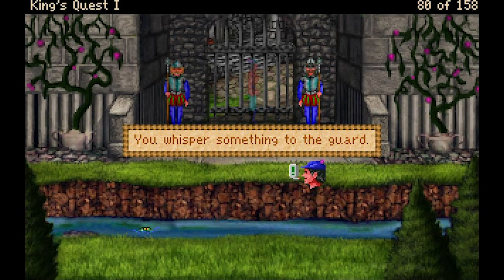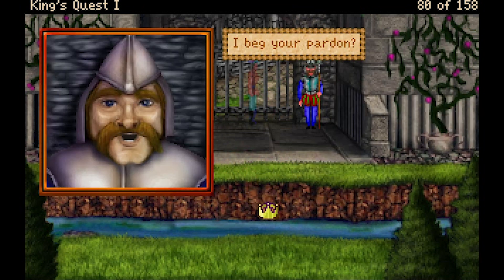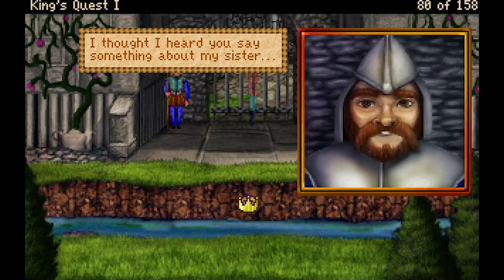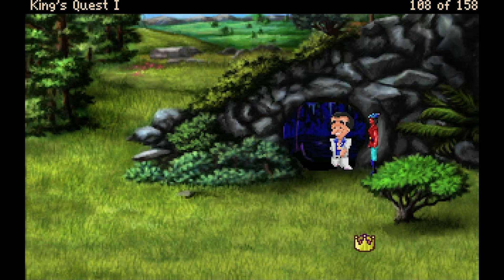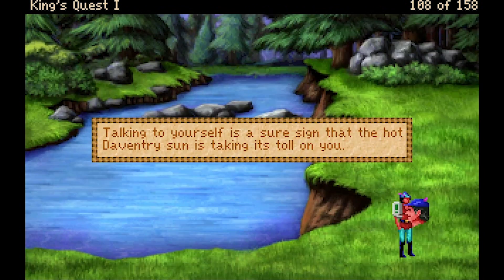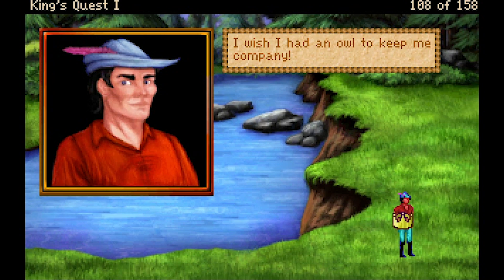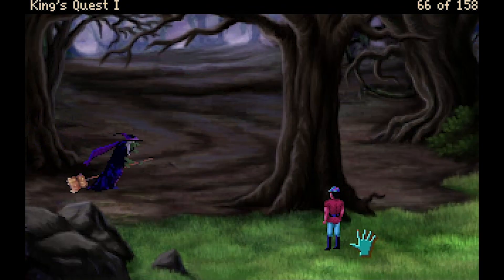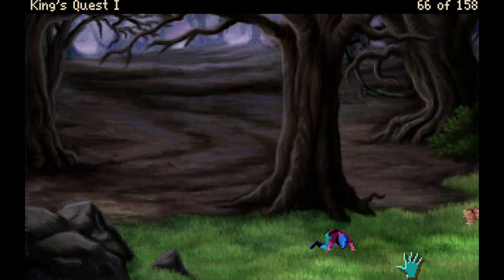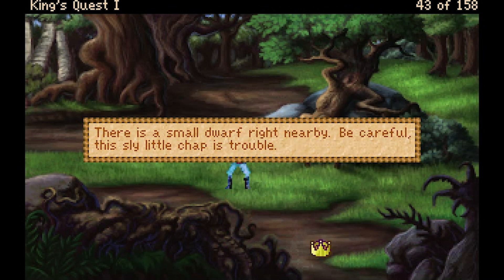My favourite thing to do when invisible is to talk to the castle guards. I appreciate all the easter eggs like this, and in-jokes like Leisure Suit Larry walking out of the mountain door, and a reference to Cedric the Owl from King's Quest V. I wish I had an owl to keep me company. Be careful what you wish for — Graham, watch out! A poison snake! Ducking actually comes in useful in this version to avoid the witch.